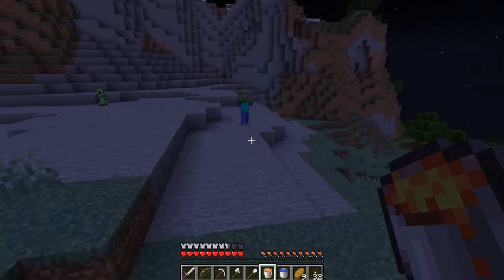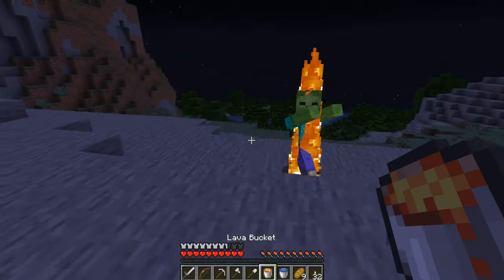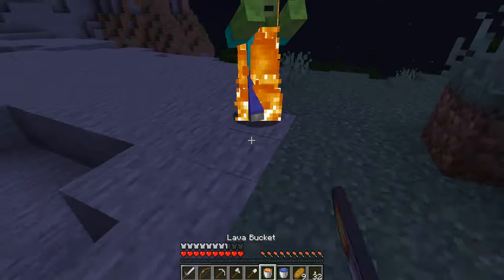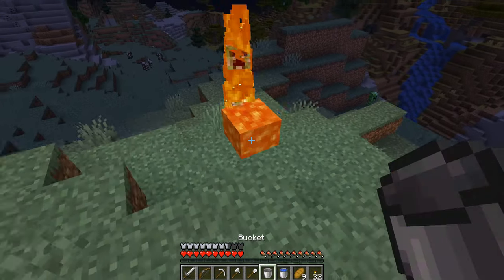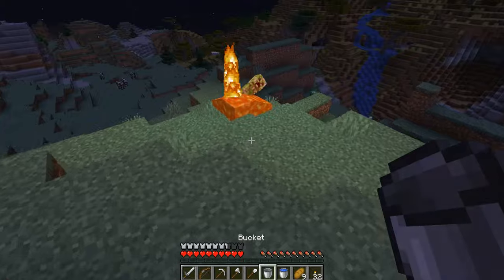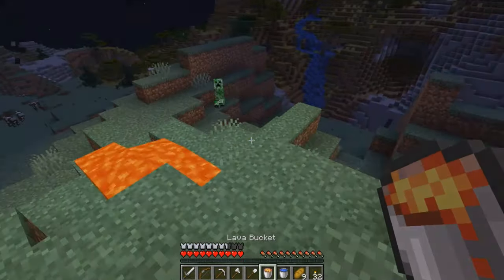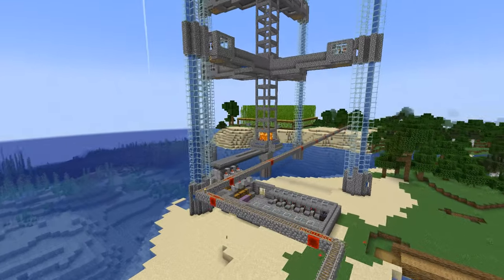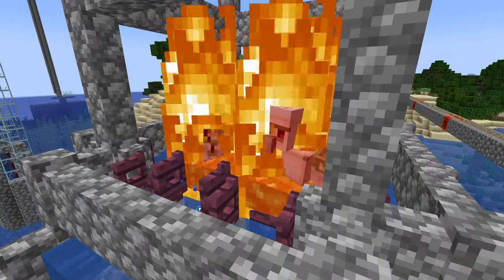It is still possible — remember you can place a liquid and then immediately pick it back up — therefore lighting mobs on fire and dealing damage at the same time. This method would certainly take some practice, but can be incredibly useful in certain situations. Lava is also a common killing mechanism or trap in certain mob farms, such as iron farms.